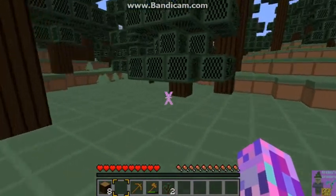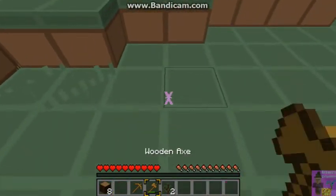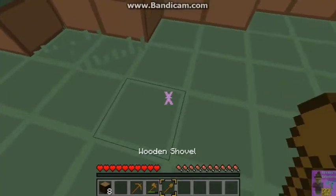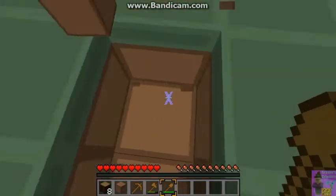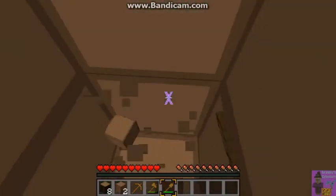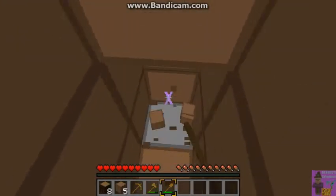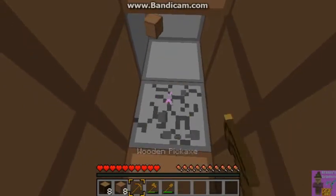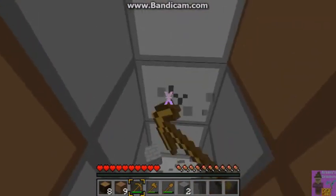Now it's time to start digging to look for cobblestone to make cobble tools. I try to keep my tools in the right place in my hotbar so that I can use the number keys instead of scrolling, to get to my tools and weapons quickly. Sometimes I forget, but at least they'll always be pretty much in the right place.